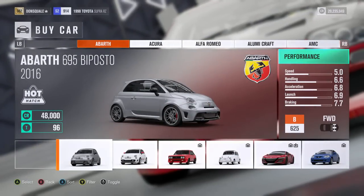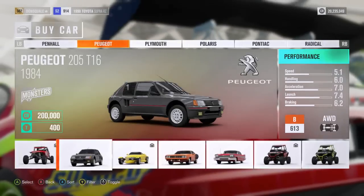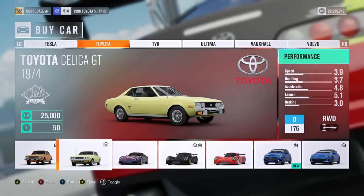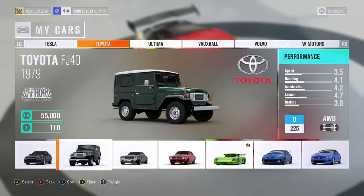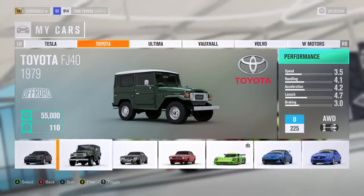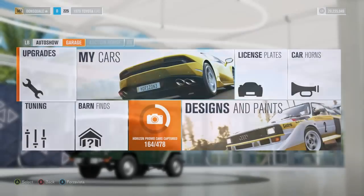First things first, we need to jump into the buy car section to find the Toyota FJ40. It looks like you can't actually buy this car — I think it's a barn find. Let me check my garage. Turns out I already own it. I must have grabbed it when I first got the game. It had a few mods on it but I've returned everything back to stock for this video.